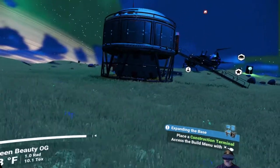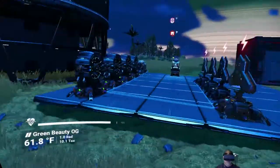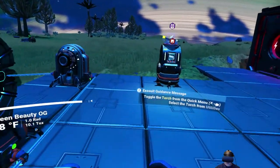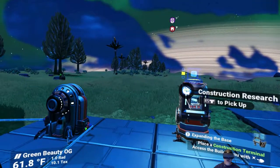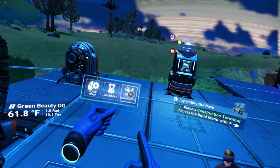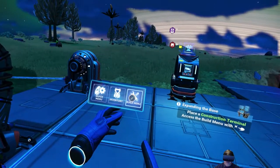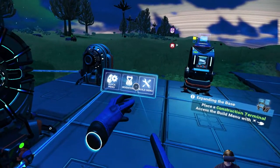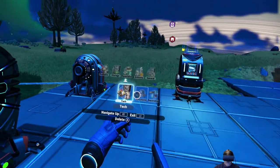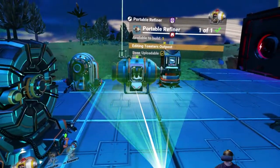If we're going to make glass, we're going to need to put down a portable refiner. I put down the blueprint construction research unit to see if there was something more I could do for the storage containers, but I didn't see anything else. My guess is we just need to keep following the quest and it'll open up eventually. We already have a portable refiner right there - let's set that down and load it up with some carbon.